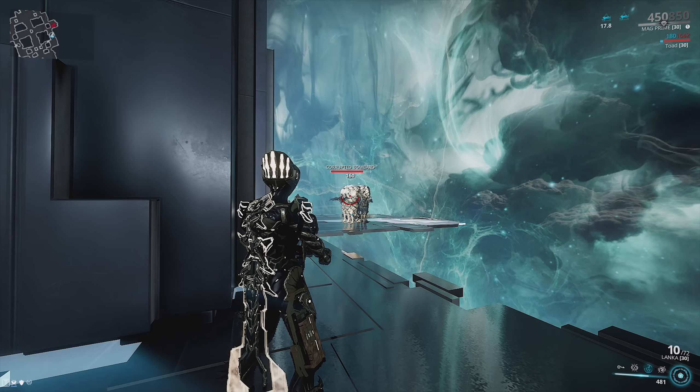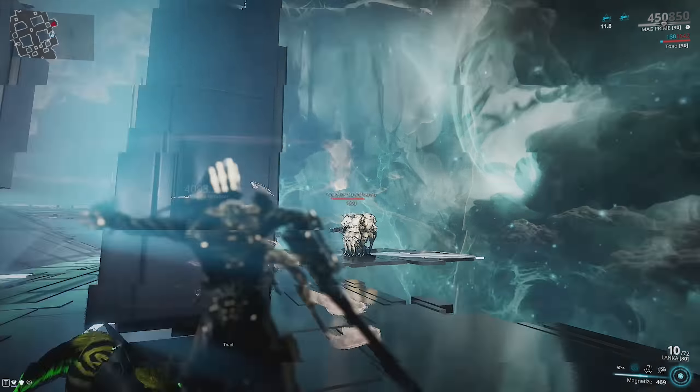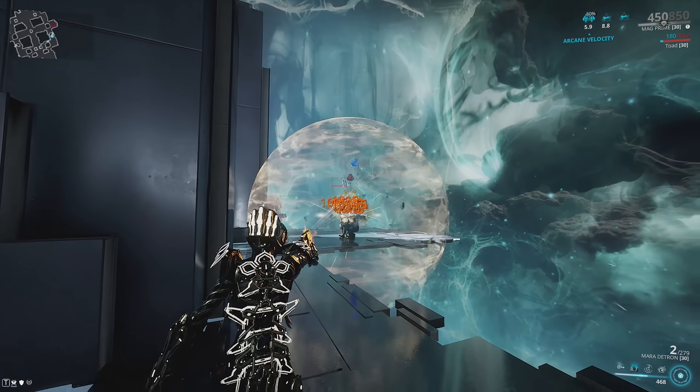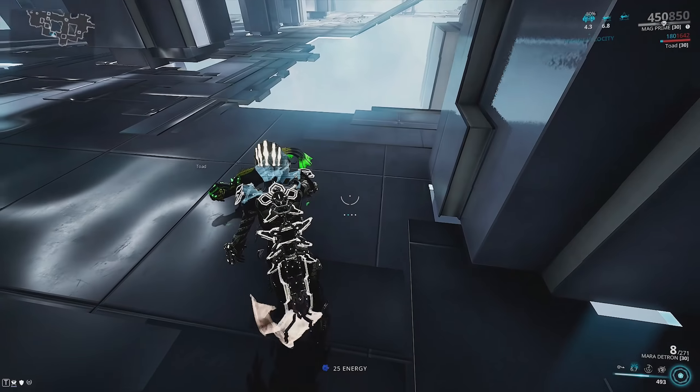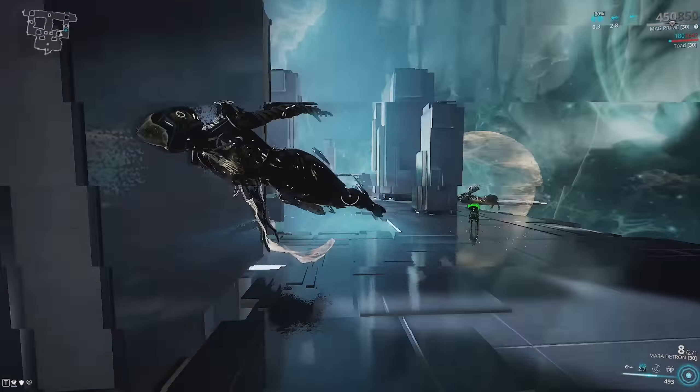Level 160 enemies are enemies you're going to come across in the likes of an endurance run — you're not going to find these types of enemies in the star chart. But stripping their armor makes them far easier to kill, and we're just going to straight-up one-shot these guys more or less. They die extremely fast.